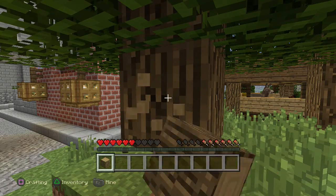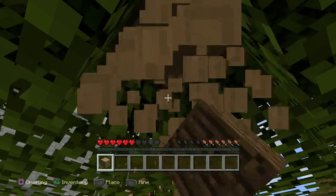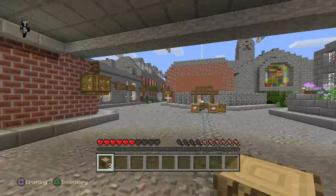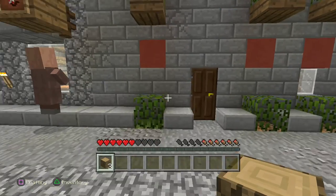To do this, just collect three pieces of wood and we are going to run over to the third door, which is to the right of the firework shop here.